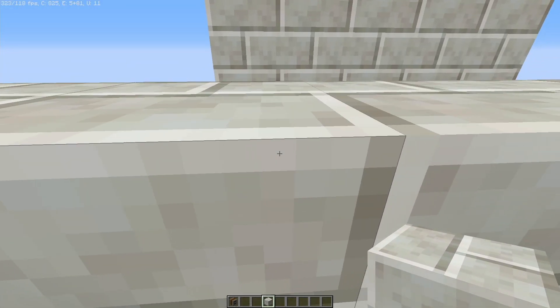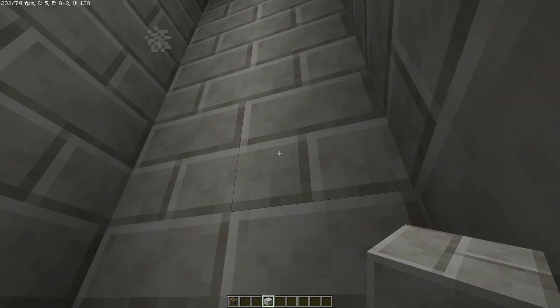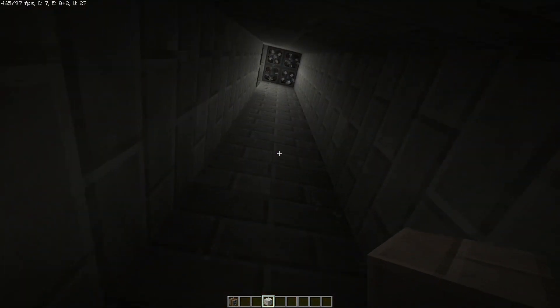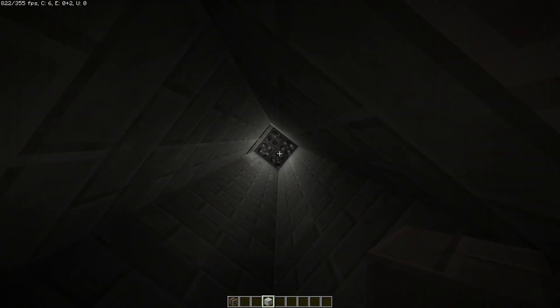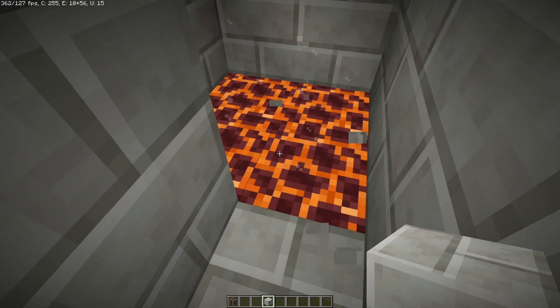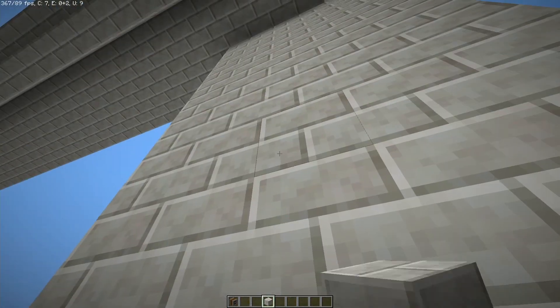They get sent into this chamber — that's a two by two. I'll go ahead and go in there. I have these fans pushing down, and this is for spiders, because spiders love to just cling onto the wall. So I went ahead and just had it push down. It pushes into these magma blocks. The only mob that this is not going to work on is witches.